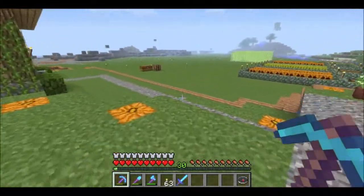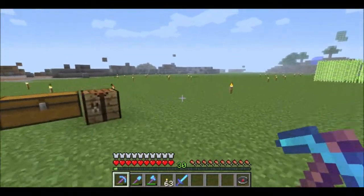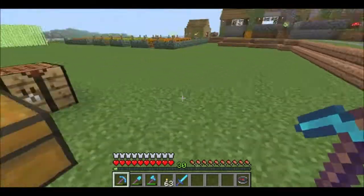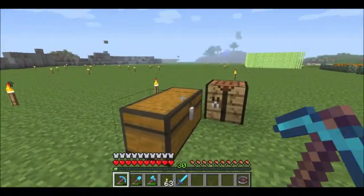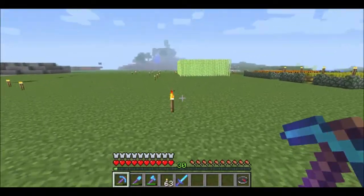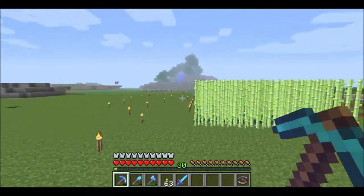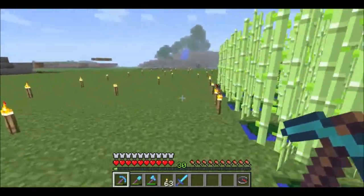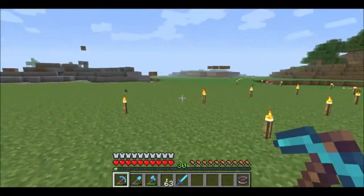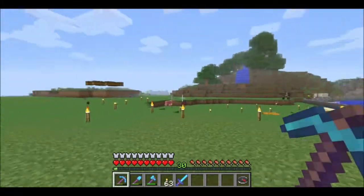I took up all my farms — all this was farmland here a little while ago, and I took them all up. But then I had to lay one of them down again, because I finally got a carrot. It took me forever. The potato came quick — I killed like 20 zombies and finally got a potato. But the carrot — oh my god, I have two mob spawners and still couldn't get a carrot.